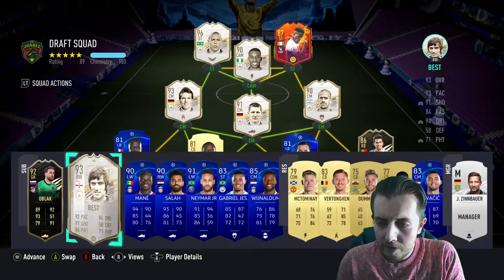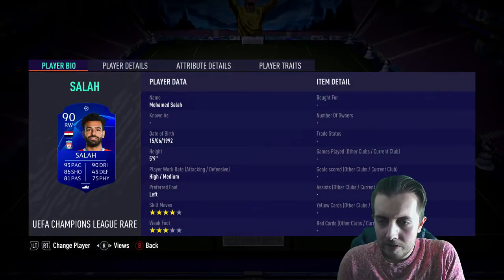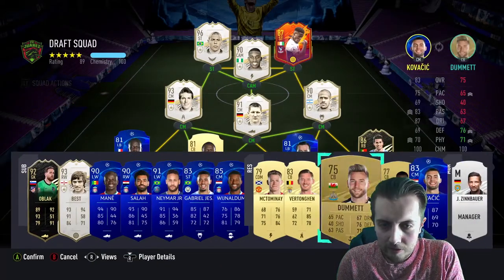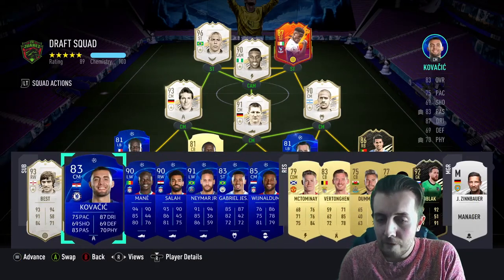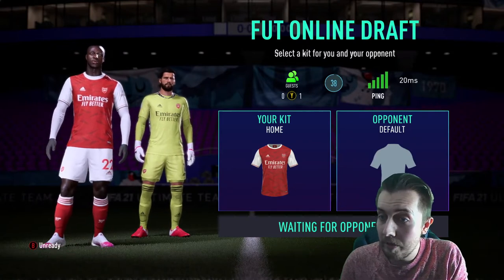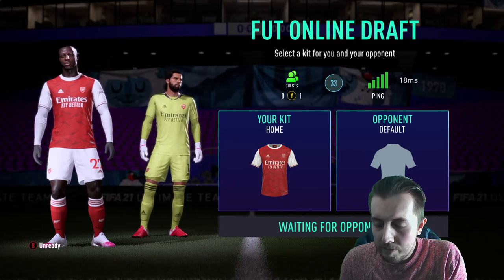Everybody on the bench is 5'9 — obviously he's not. Well that's insane: 5'9, 5'9, 5'9, 5'9. He can come on the bench over Oblak because it doesn't matter — I now have a full bench of people who are 5'9. Could have been better I suppose, but I'll pass on that. It's the same person anyway, we'll go with it. If we lose we lose — it is what it is.